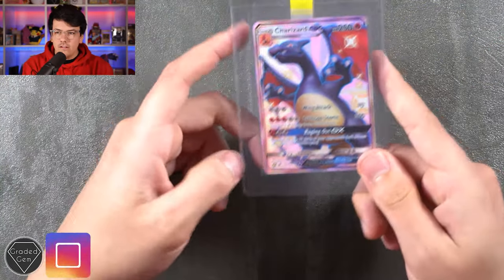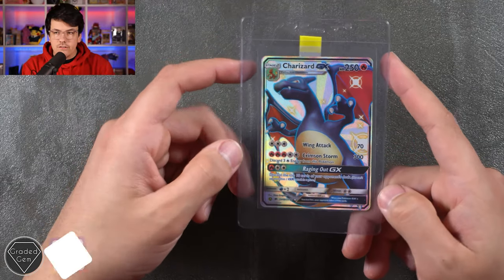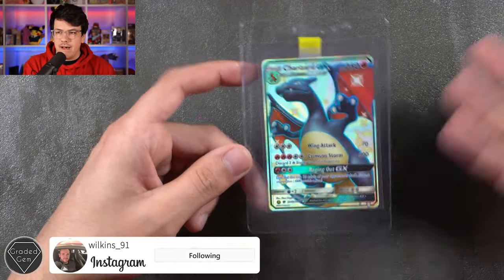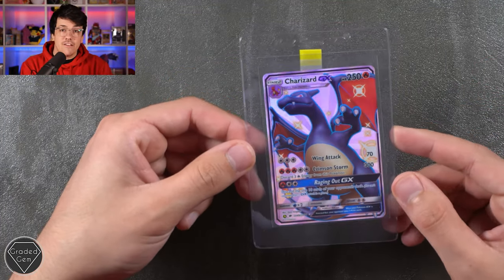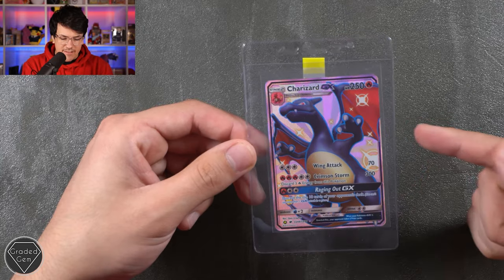Next up we have Michael, or Instagram user Wilkins underscore 91, who has sent in the Charizard GX — the big bad boy Charizard from Hidden Fates, the big Shiny Vault Charizard GX. Thank you very much for sending that in. Hope that gets a really, really good grade.